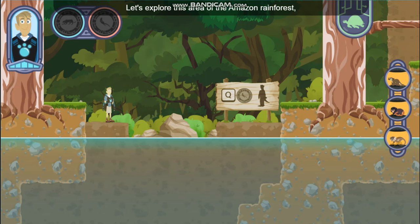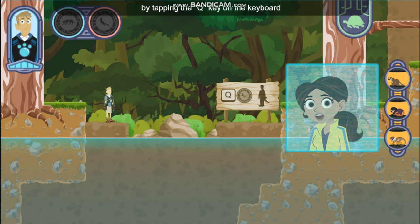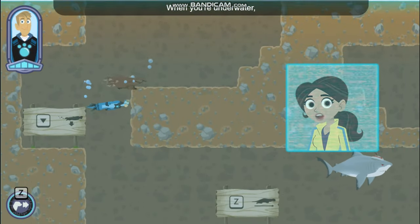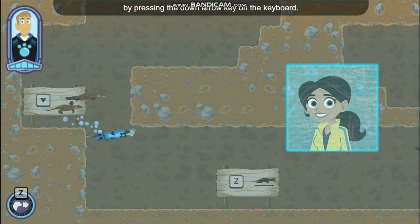Let's explore this area of the Amazon rainforest and free some captive creatures. Swap to giant otter powers by tapping the Q key on the keyboard or by clicking the creature power suit. When you're at the water's surface, your otter friends will join you. When you're underwater, dive quickly by pressing the down arrow key on the keyboard.